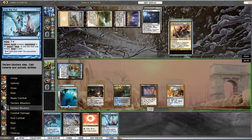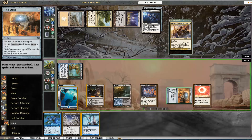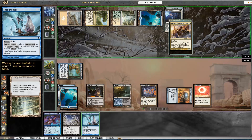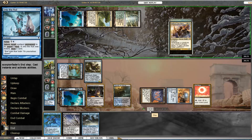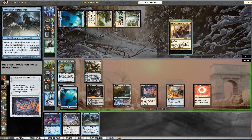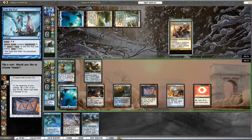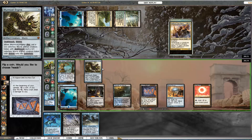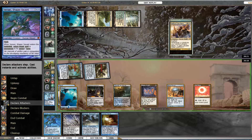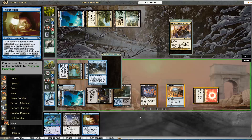So it's pretty simple here — swing for 1 and pass the turn. End of their turn we can just bounce Oblivion Ring with Into the Roil, which we do. We draw Phyrexian Metamorph from Into the Roil with Kicker. So we're going to swing for 7, then copy our Wormcoil Engine, and pass the turn with mana up to cast Venser if we need to.